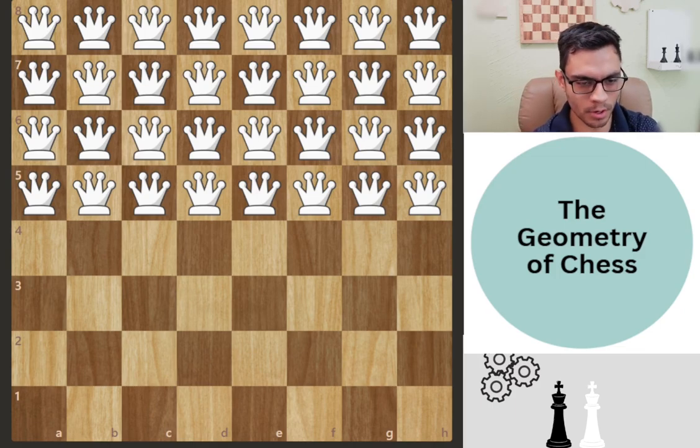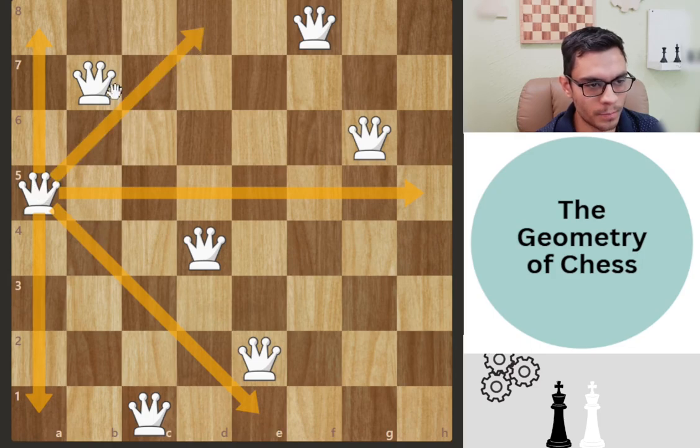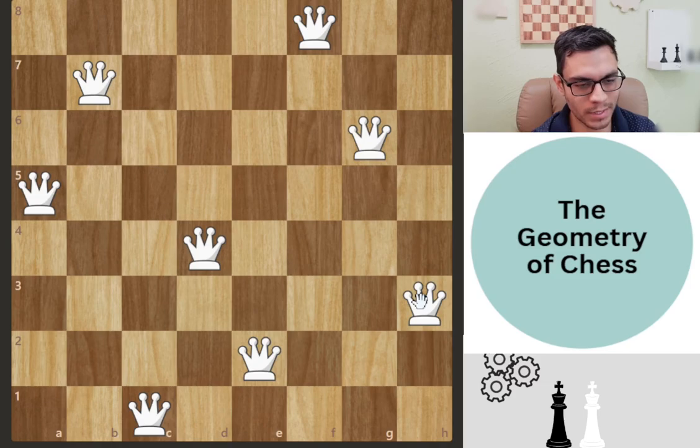Now the queen puzzle: somebody gives you 22 queens — how many can you place on the board without any queen attacking another? The solution is 8 queens. Here we have 7 queens placed — can you find the square for the 8th? The challenge is the diagonals. The solution is to place the queen on h3, so no queen attacks another. The total number of valid arrangements is 92.